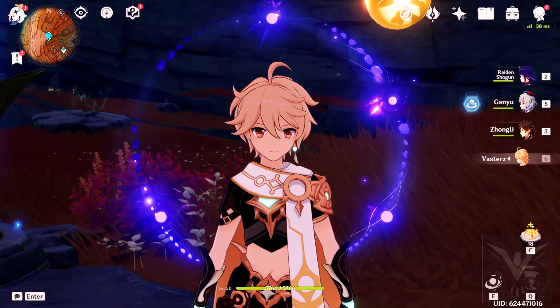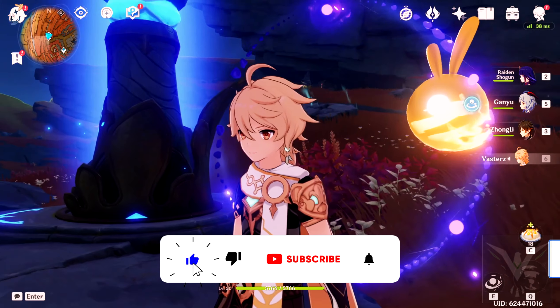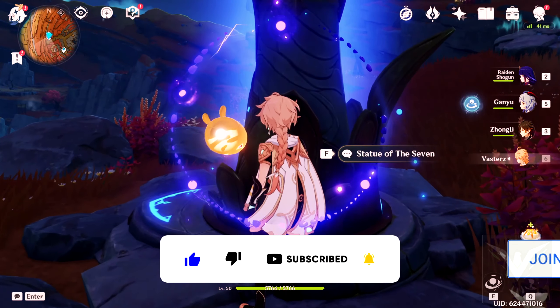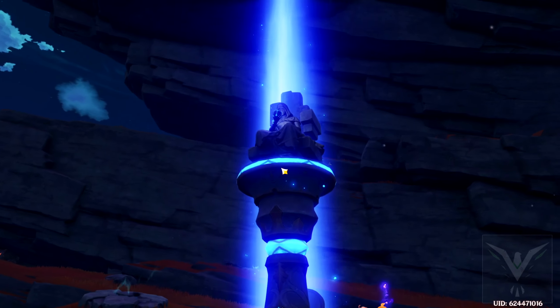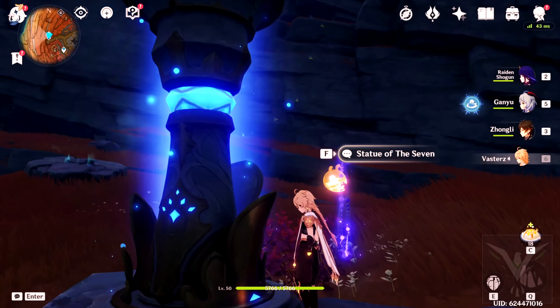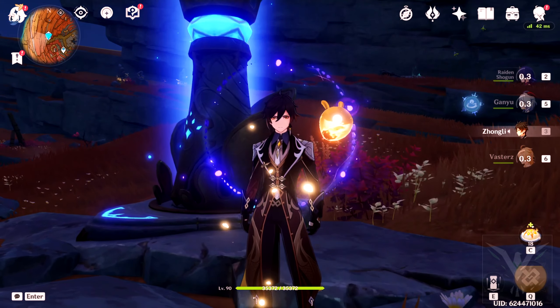You will need a Geo Element character. You could literally just use the Traveler — if you do, make sure you go to any Statue of the Seven and change it to the Geo Element. We could also use the Geo Ningguang.